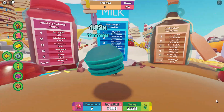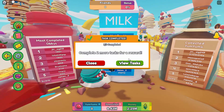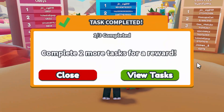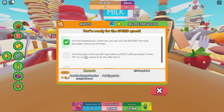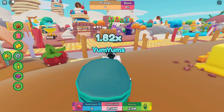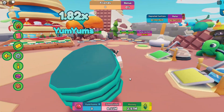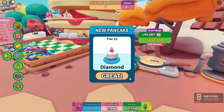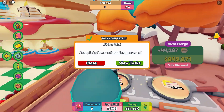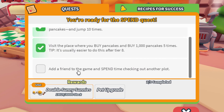If you jump across, it's this one - most bought pancakes. We have to jump 10 times - it actually registered! Complete two more tasks for the reward. Let's see what else: visit the place where you buy pancakes and buy 1000 pancakes five times. That shouldn't be too hard. You should be tier 8 to make it easier. We can just buy the cheapest one five times - there you go.